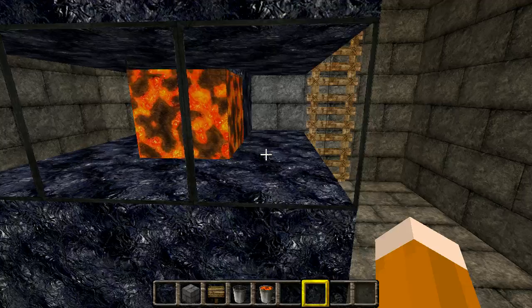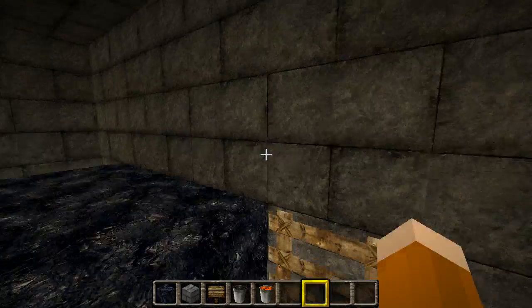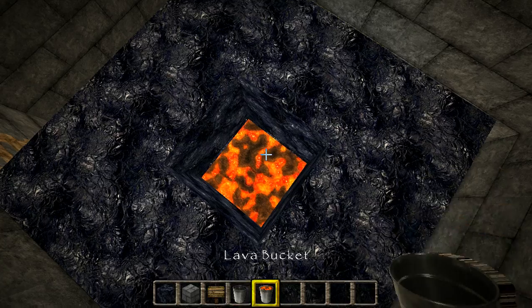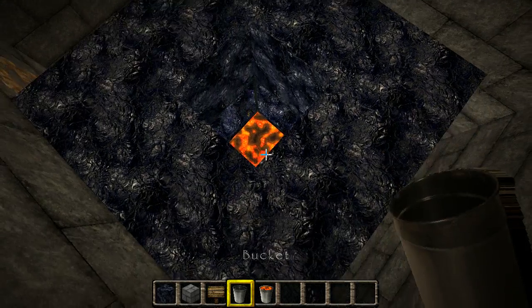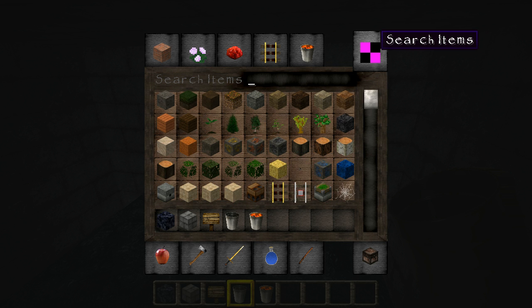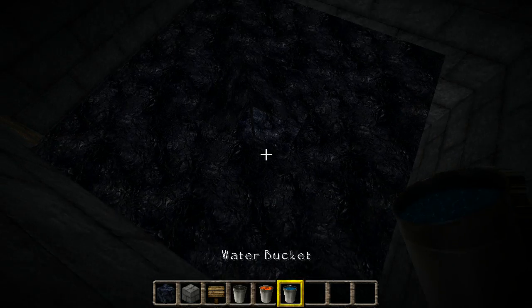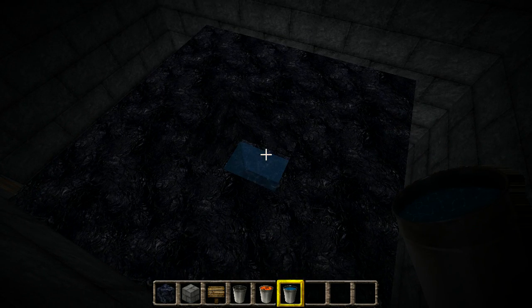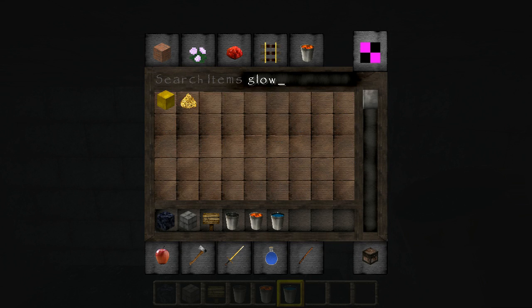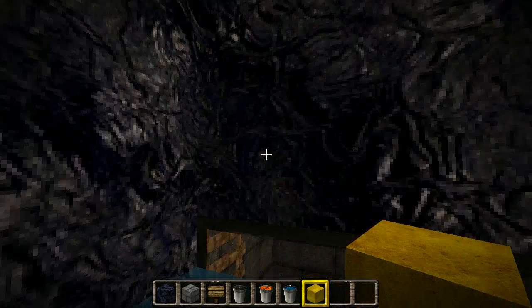And there you go. Somebody on Skype suggested that I don't fill it with lava. What I should do instead is fill it with water, so we can see the prisoner dying. But we do need some light, so I'm gonna put glowstone here to light up the execution.